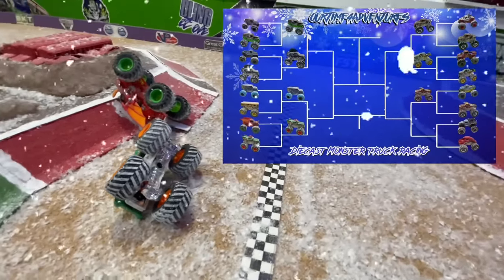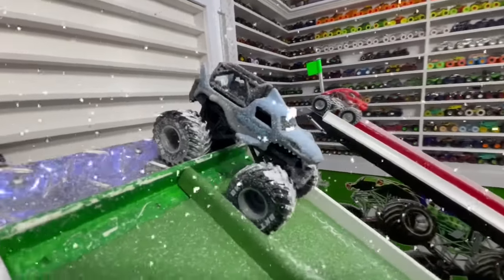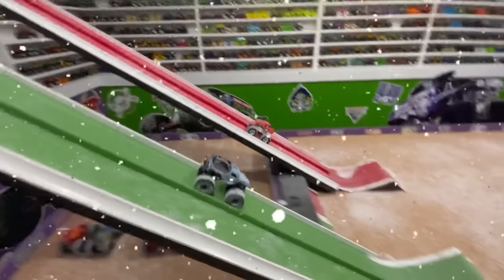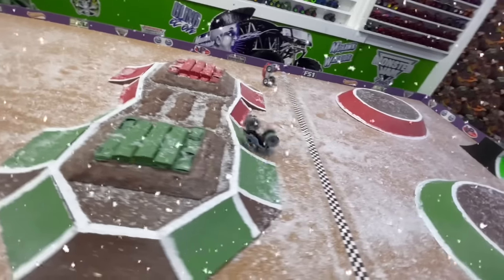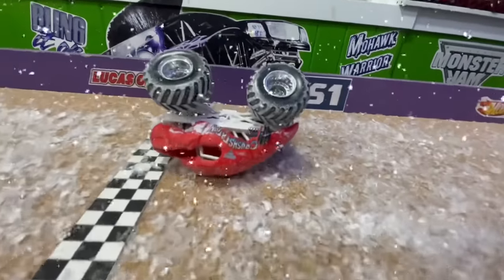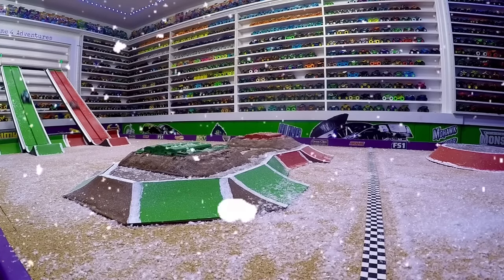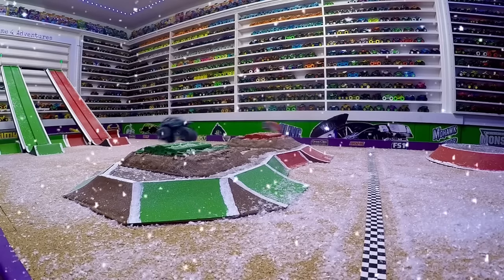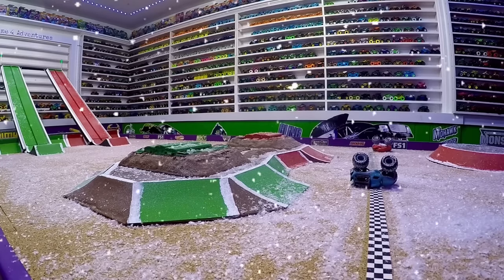Let's head back up to the gates for the final race of the first round. We have the Spin Master chase piece Megalodon Ride Truck in the green lane taking on Hot Wheels Crustacean in the red lane. Hot Wheels so fast coming down the ramp — big air. Crustacean starts to have problems on the landing. Megalodon's catching up. It is Crustacean crossing the line first. In slow-mo: Crustacean starts to pull away from Megalodon, gets to the ramp first, has big air, starts to have problems, lands hard, crashes. Megalodon's starting to catch up, and they start to crash. Crustacean just barely crosses the line first.